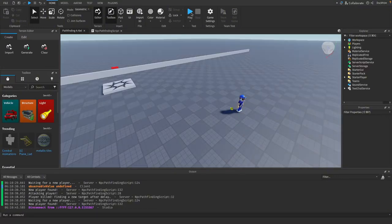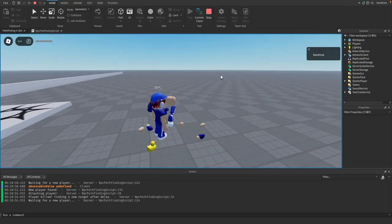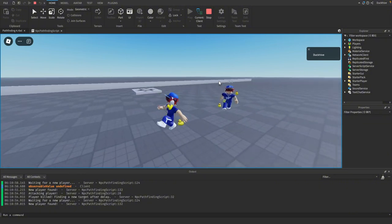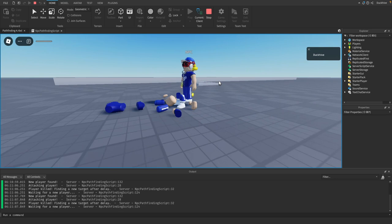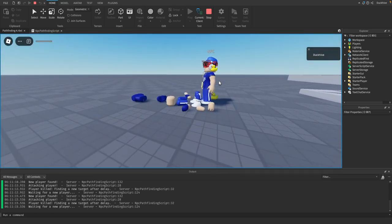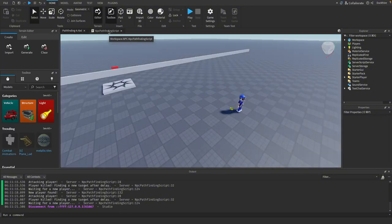Welcome back. In today's video we are making it so our NPC can attack our player and kill them whenever it gets close enough. It will then wait until it finds another player and chase and attack them. Since we only have one player in our game, it just waits until that player respawns and then targets them again. Let's dive into the code.